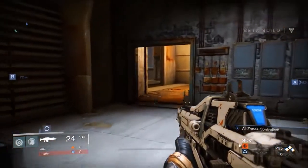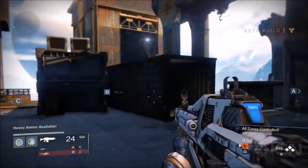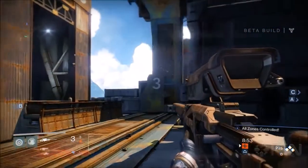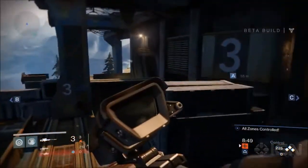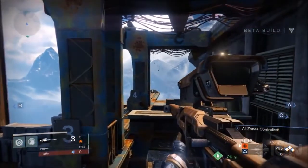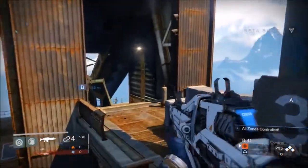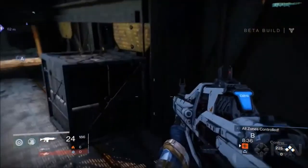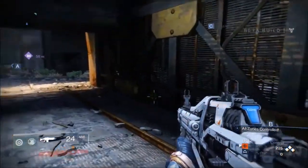A sniper rifle might not be ideal in close quarters, but there are some really good snipe lines on this map. Out in the open area you'll definitely see people lining up and firing on players coming across or jumping across the center, or getting up into a higher position to spot guys coming along down the rail. There are a lot of cool places to traverse and neat routes.